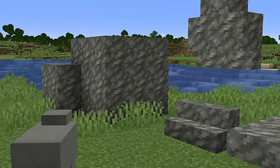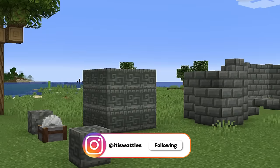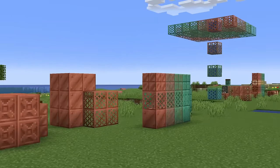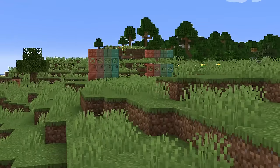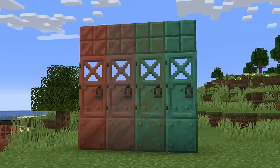So far in Minecraft 1.21, even though it wasn't built as an update for builders, this update really is kind of a whole aesthetic building update. We got a lot of new tough blocks, but also a whole ton of brand new copper blocks too, and some of them are some of the most beautiful things in the entire game.